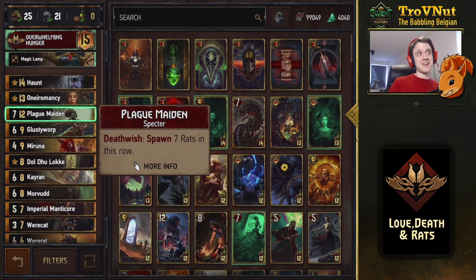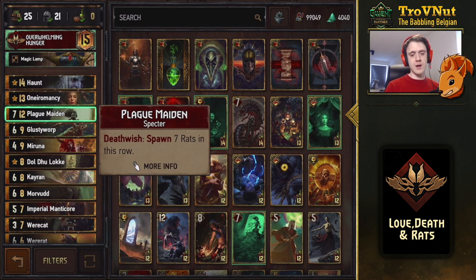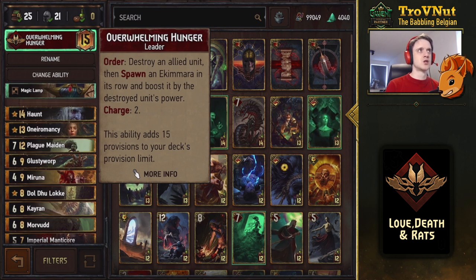To complement Glusty we also included Plague Maiden — twelve provisions, seven power, and when she is destroyed she spawns seven rats on the row, completely filling that entire row in a single turn. Our leader ability is Overwhelming Hunger, which destroys two allied units and puts the points on an Akamar. If you keep one Overwhelming Hunger charge for the Plague Maiden in the final rounds, you basically get a 17-point play with one card.